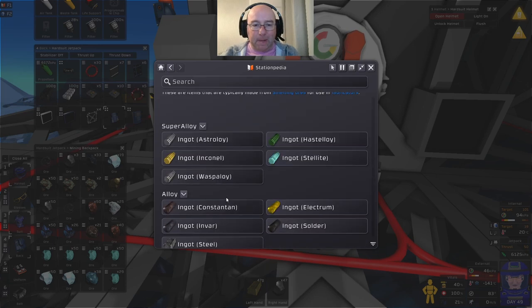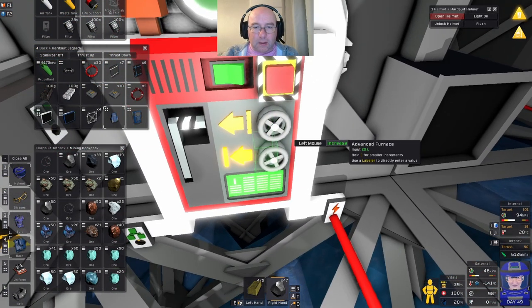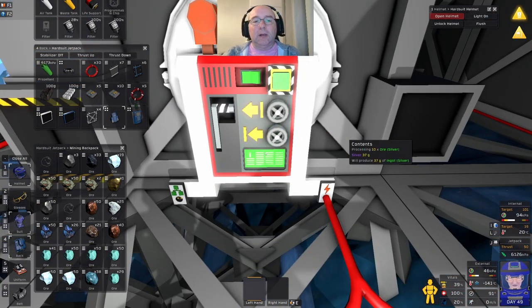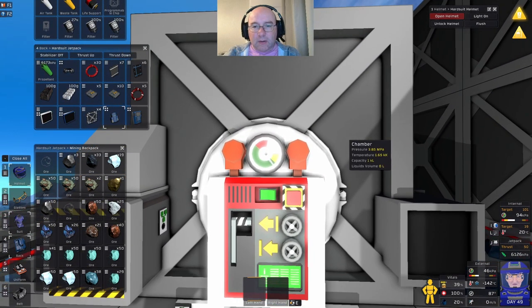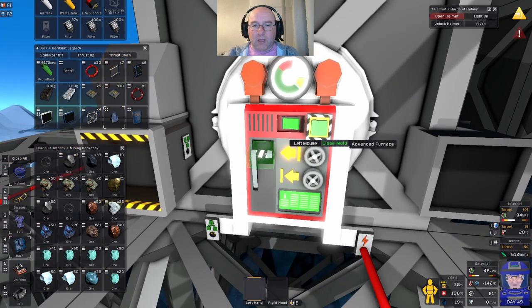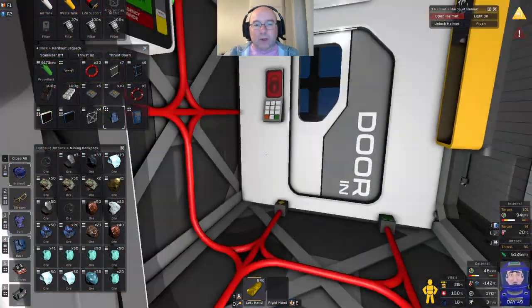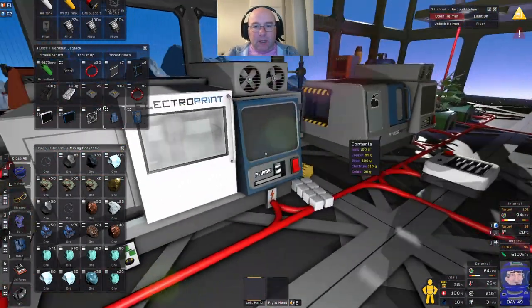What temperature does electrum need? Above 600 degrees and quite low pressure. The pressure is too high at 2.4 — there we go. Let me just turn it off for now to save some power. There's the electrum — turn you on.